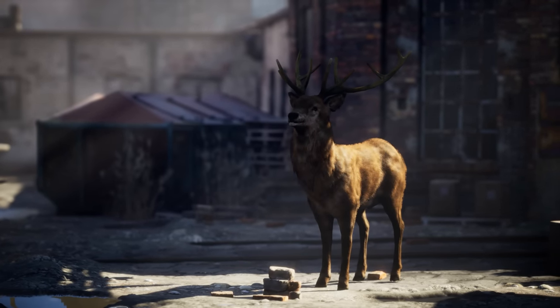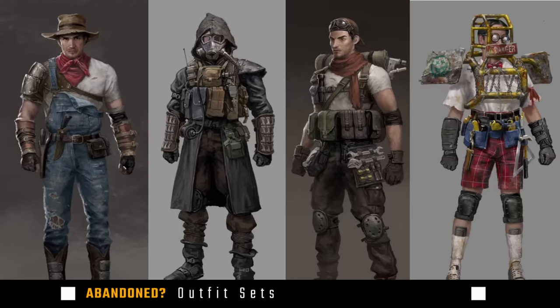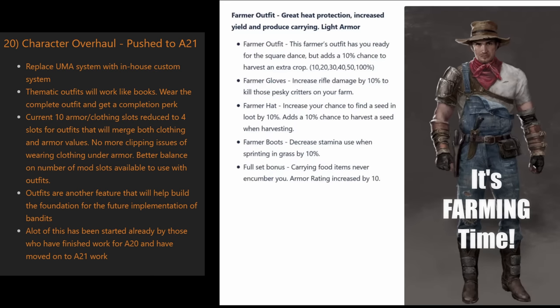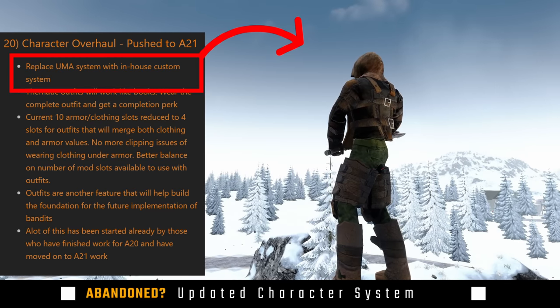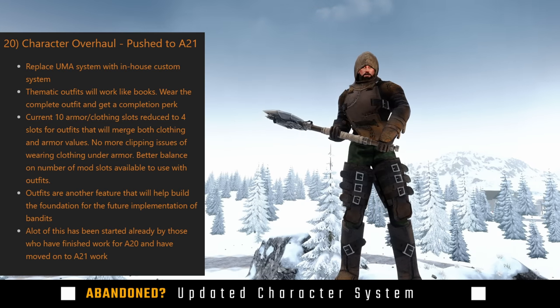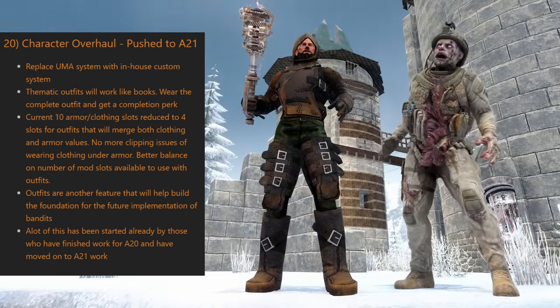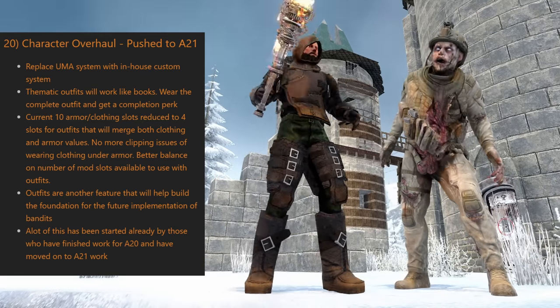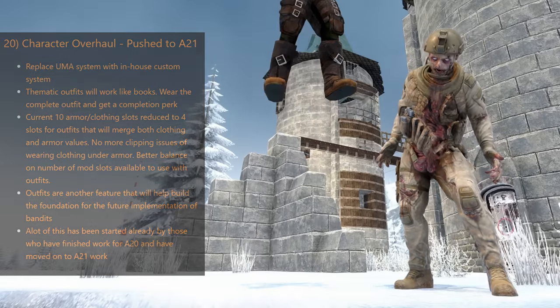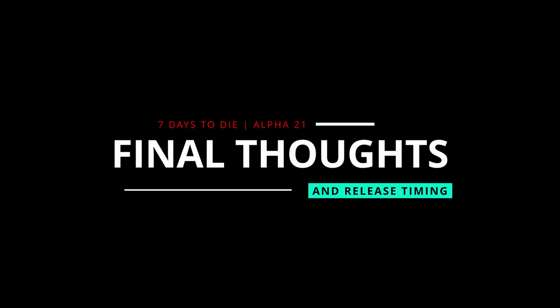There were two pretty substantial features planned for Alpha 20 that got pushed to Alpha 21 — but where are they? The first is outfit sets: thematic sets focused on a specific action like mining or crafting. These were not well received by the community; no one wanted to wear a full set or switch sets to get the right perks. The secondary component — replacing the UMA system with an in-house custom system to update the player model — is something I desperately want to see, as the current player animations leave much to be desired.